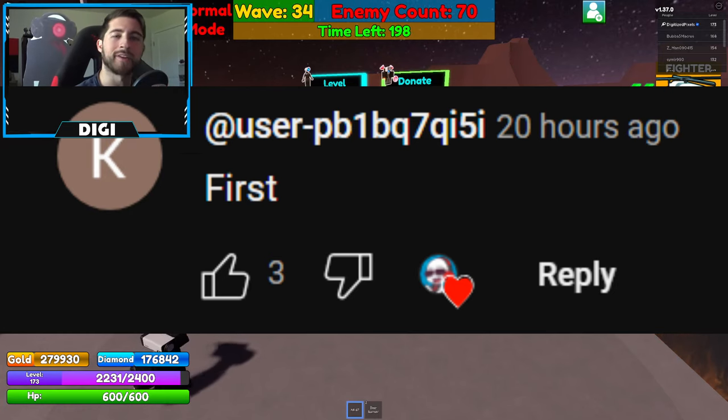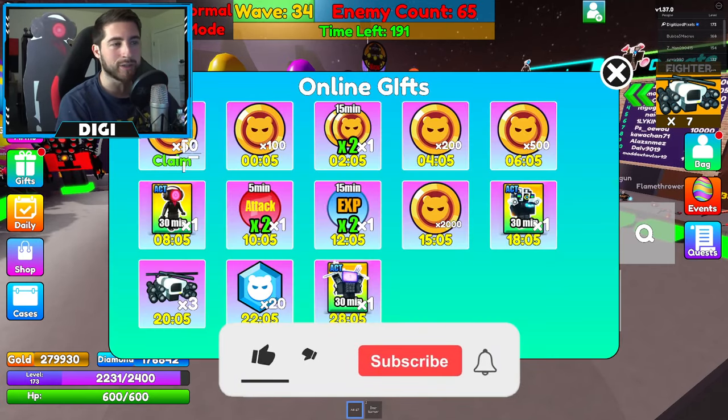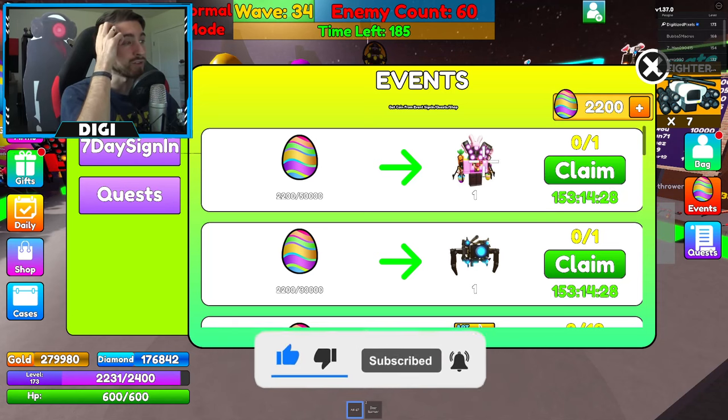So currently there is also another event — the Easter event. If you go to your right and click on Events, you can claim a couple of characters.